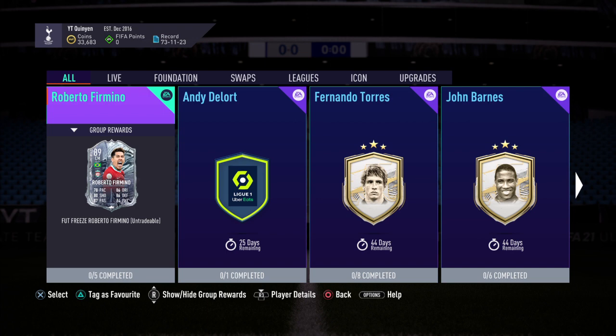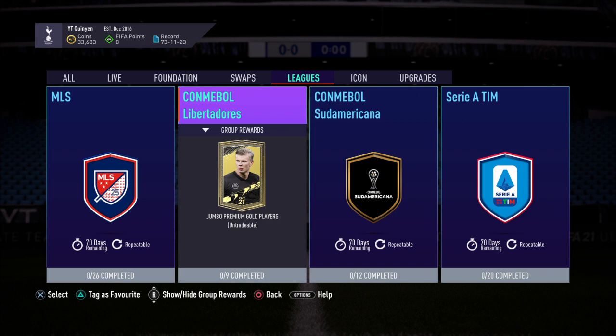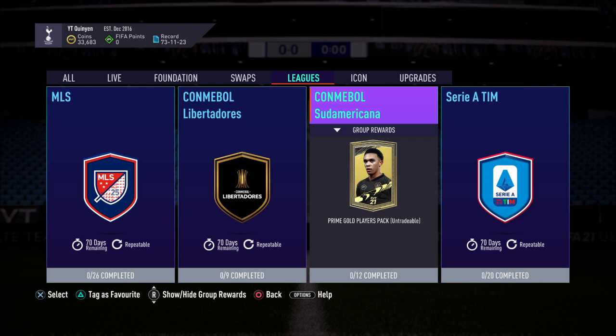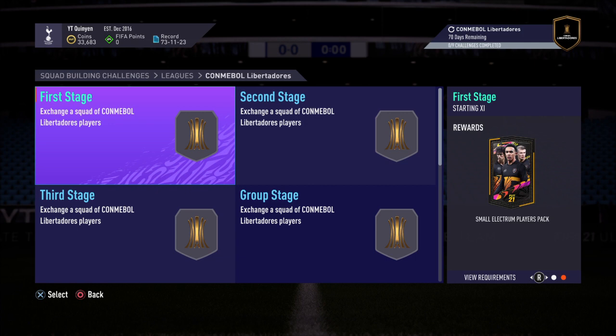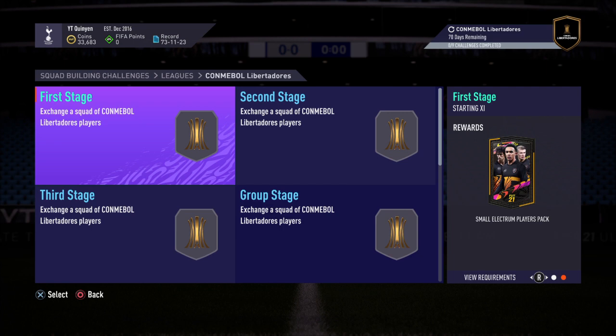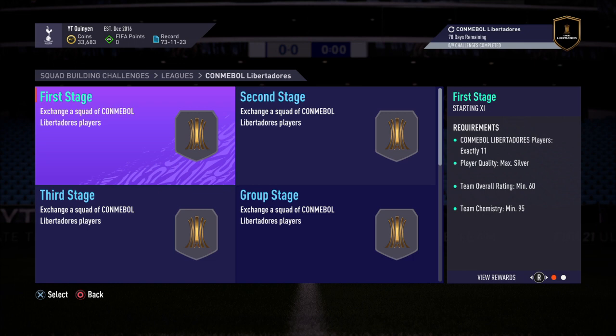The first one we're going to talk about is the leagues. You want to be storing Copa Libertadores players if you want to complete those SBCs, and MLS players because they use a lot of bronze players too. Copa Libertadores and Sudamericana will give you the most profit. You can sell those players on the transfer market or keep them for SBCs and get decent packs — team overall rating 60, max quality silver. So it's very cheap to do these, and you can get a small rare gold pack and a jumbo premium silver pack for basically free.